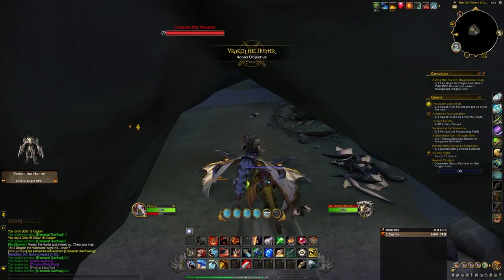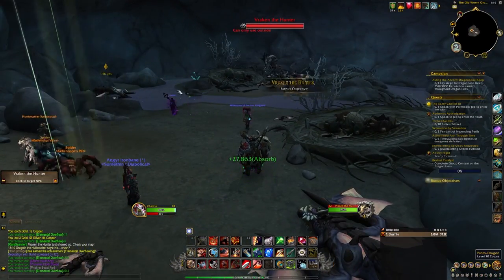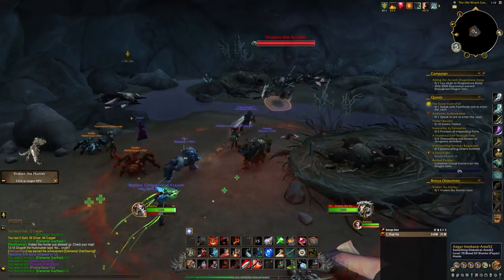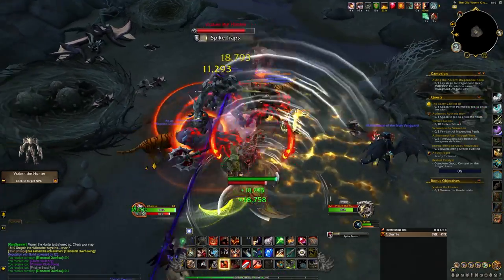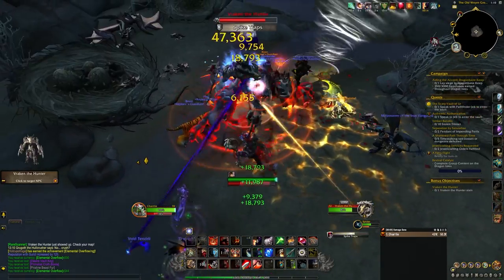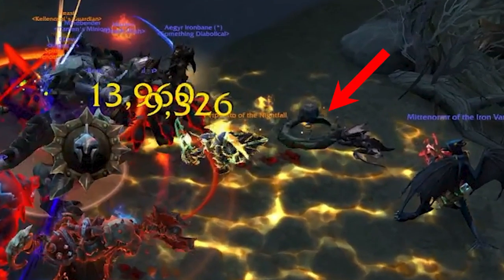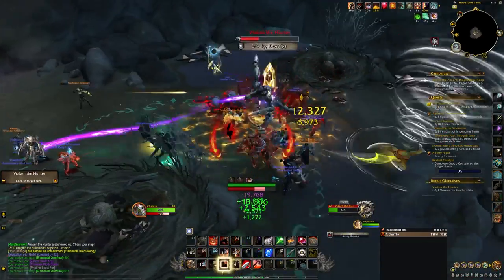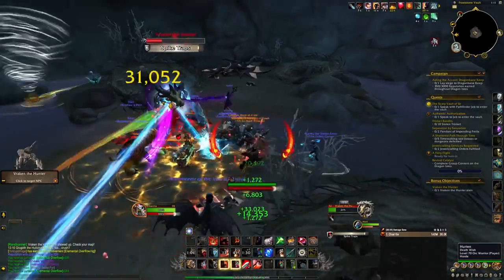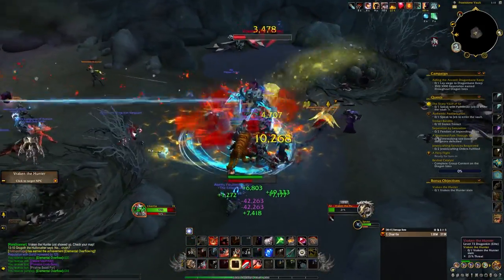In a cave near the center of the Reach we have Vrakhan the Hunter. The spawn forecast emote for Vrakhan is: 'His hunt never ceases.' He will cast Wing Shredder, which sends out a twirling blade that circles around the area; Spike Traps, which he throws at a player and will root them and do damage if they don't move in time; and Sticky Bombs, where he attaches bombs to three players that will explode causing damage to anyone in the circle.